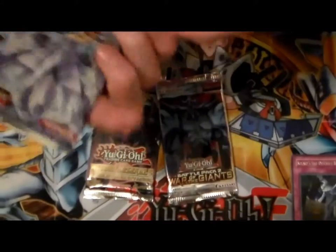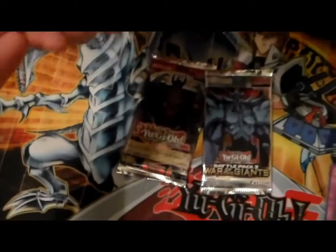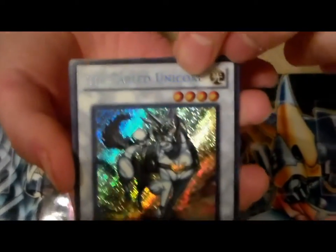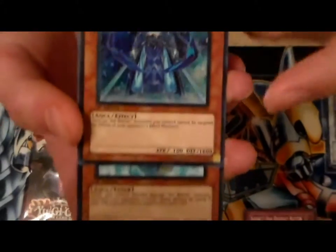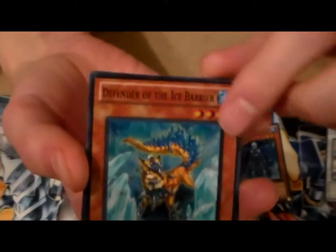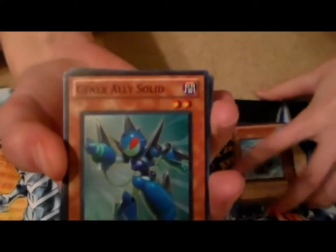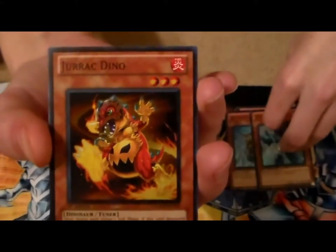Let's go on to Hidden Arsenal 4. That guy on the cover looks cool. Secret Rare Fabled Unicorn right off the front — nice. We got a super rare — Secret Guards of the Ice Barrier. This pack — these are all holos I think. Defender of the Ice Barrier, also a super rare. Gannix Ally Solid. Jurassic Dino — he looks pretty cool, he's a three-star, and he's a super rare tuner.